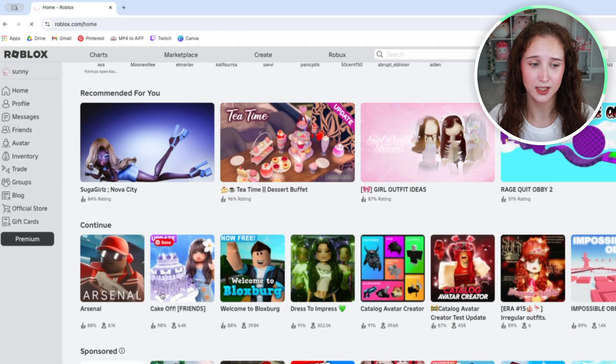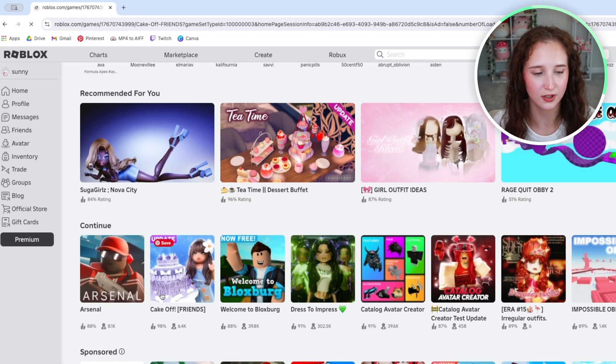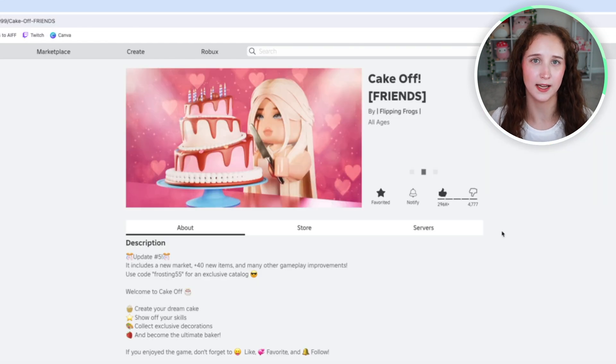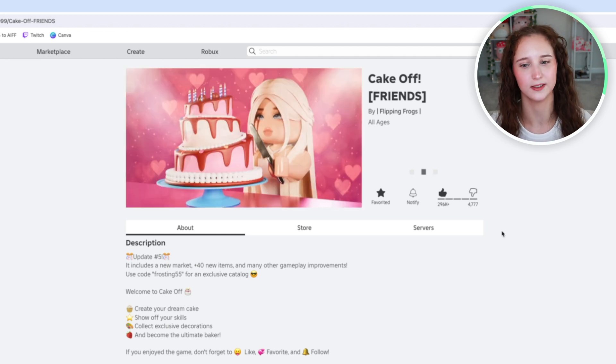So what you can actually do is go ahead and click on the game that you want to play. I'm going to go ahead and click on Cake Off, and this is applicable for any Roblox game. This isn't a setting that creators can turn on and off, so this works across the board for every single game.